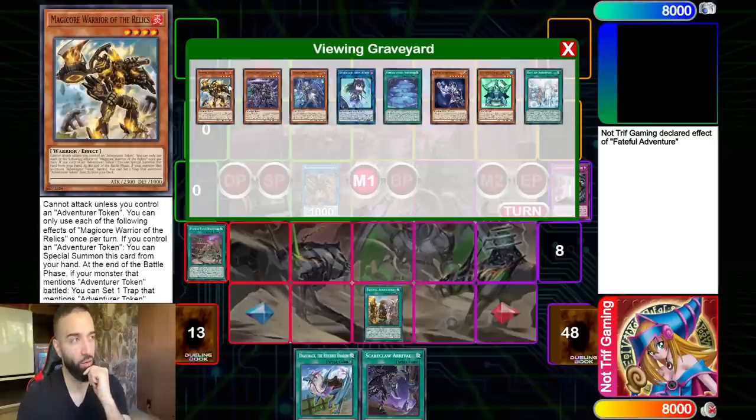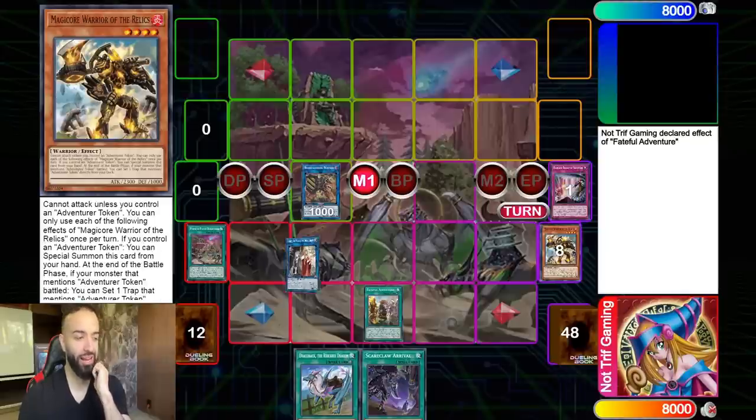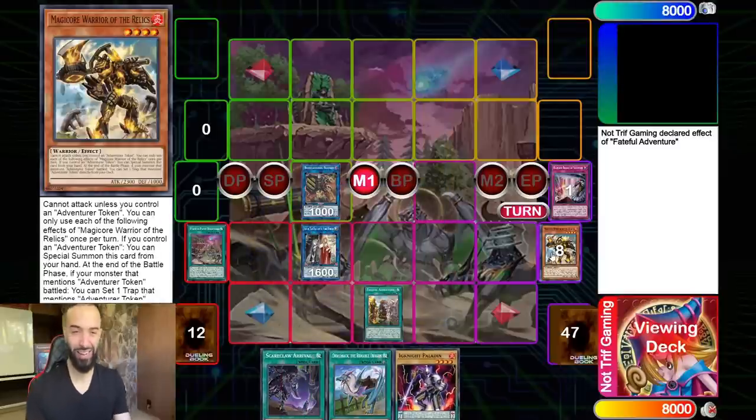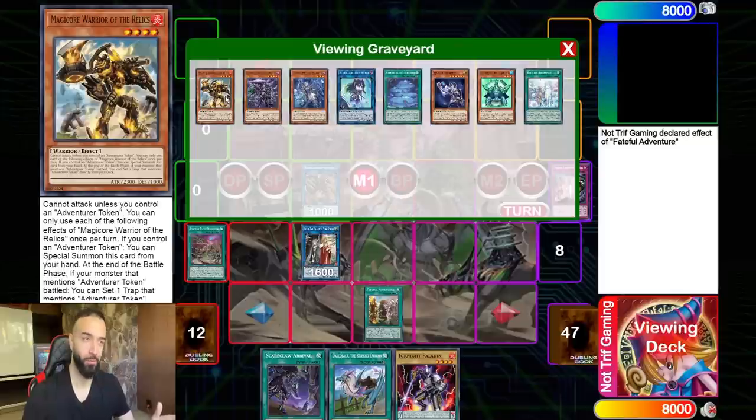Now we're going to take Right Card and Magic Core Warrior — are we going to XYZ or Link with these two monsters? Does anything come to mind? You can comment below if you see where this is going. What link do we make? We're playing Draco Slayers, right? Two Warriors. It searches a Warrior, and your deck already plays infinite Warriors.